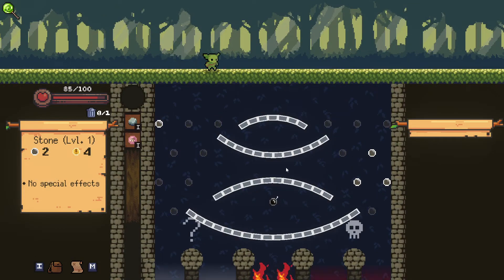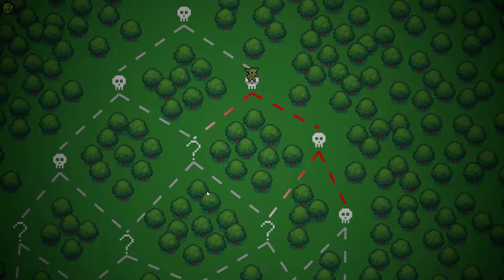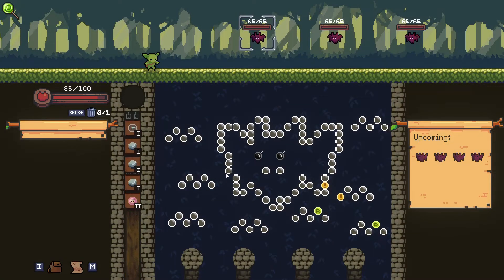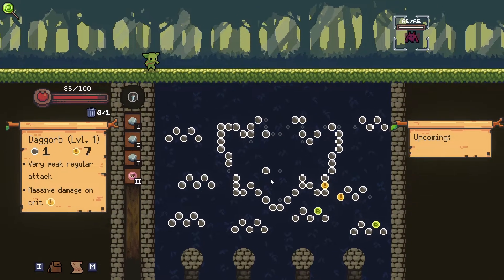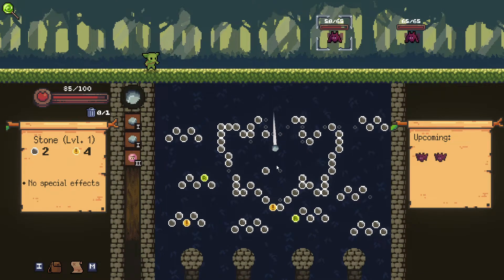We're gonna upgrade the Matryoshka and keep going to the right. I should really go for some question marks as well because we want relics. Can we - oh, we hit both bombs, that's great. We didn't get any crit because we would have killed that thing with a crit, I'm pretty sure.